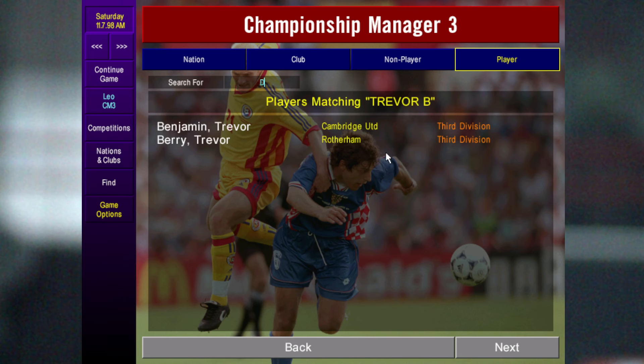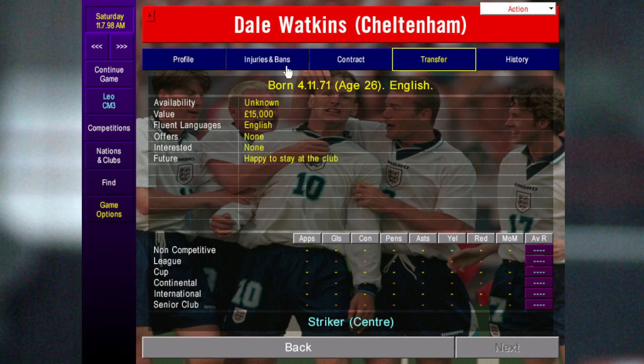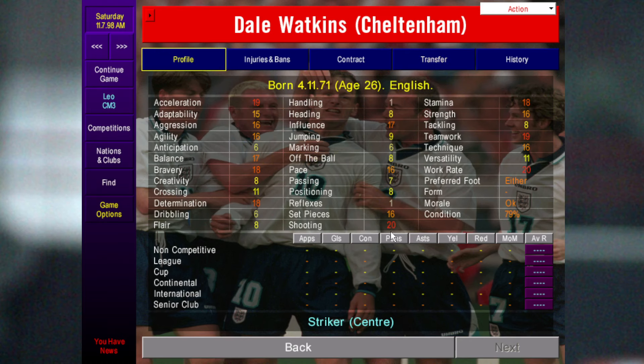The next one is older but always worth signing — Dale Watkins. His value is only 15k. He's basically a target man/attack type player. He lacks a bit of heading and jumping but that does go up. It's mainly his finishing, bravery, and acceleration that make him always worth signing for that amount of money.